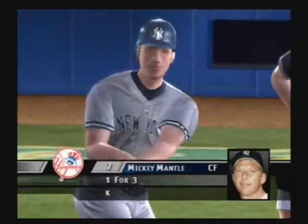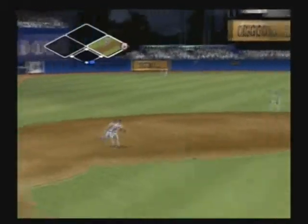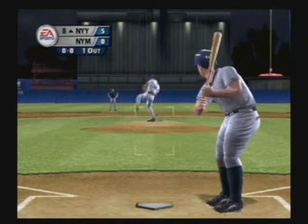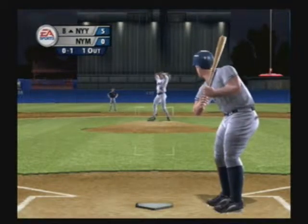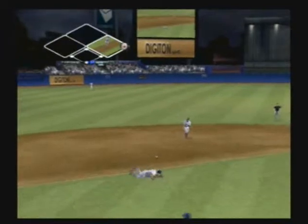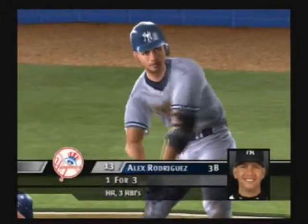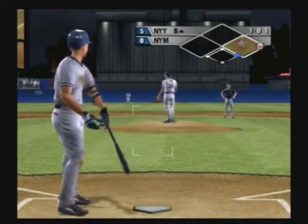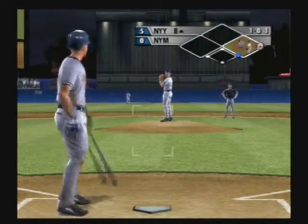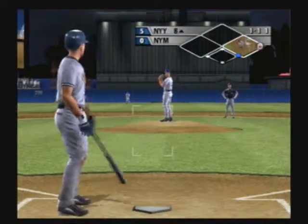Stepping in one for three, Mickey Mantle — they make the play. Stepping in, Babe Ruth. Liner right at the third baseman. And he's safe at first. Up next, Alex Rodriguez. 1-0 count — the pitcher has to be focused on keeping the ball down in the strike zone. A ground ball here gets him a double play. That's a strike with a 99-mile-per-hour heater. He put a bad swing on that ball. In there for a strike.